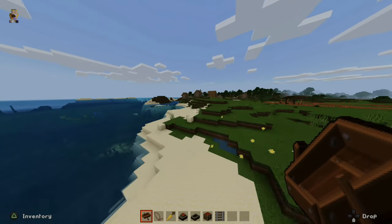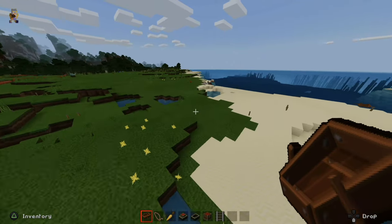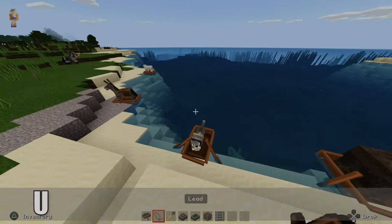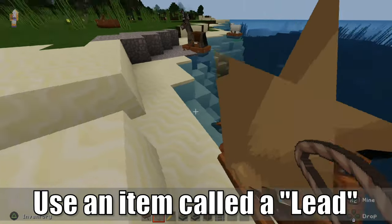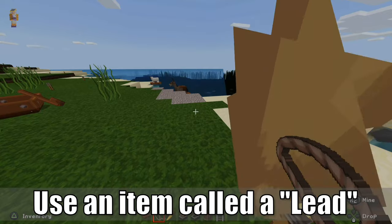So the dog is now stuck in the boat. Even if I go all the way over to the village and turn around, they're still stuck in the boat — they won't follow you anymore. So two ways you can unstuck them: you can break the boat from underneath them, or you can use a leash. So if I press L2 and then use the leash, I can unstuck them that way.